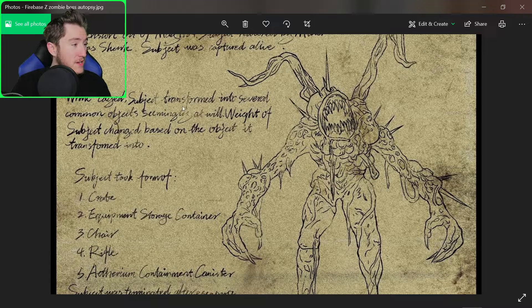While caged, the subject transforms into several common objects, seemingly at will. So that explains the other teaser that we got, where it looked like he was coming out of the bottle. This thing is a shapeshifter — it can transform into anything.